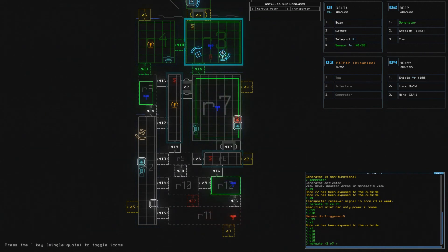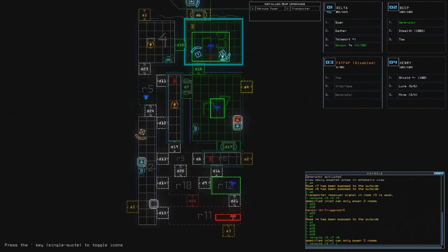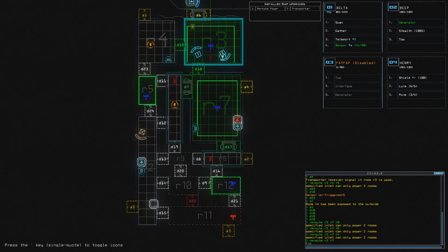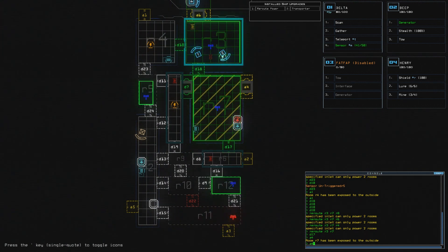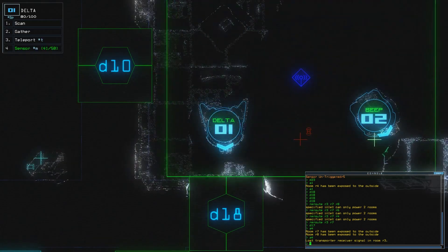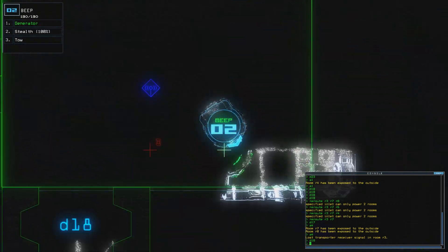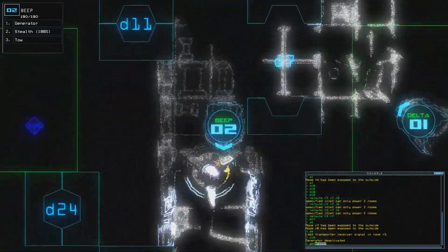Reroute 3 to 7 to 8. I can't power that because it's destroyed, I guess. I can't power that either. Brilliant. So I can't really do much with these rooms. Come on, suck that bloody slime out. Now if it destroys the generator… there we go. That was good. Lost transporter signal. The slime is gone, but it might very well be back just through the walls. I have to be very careful here.